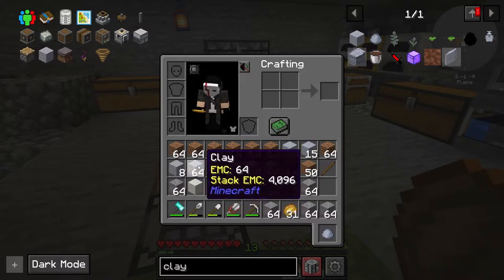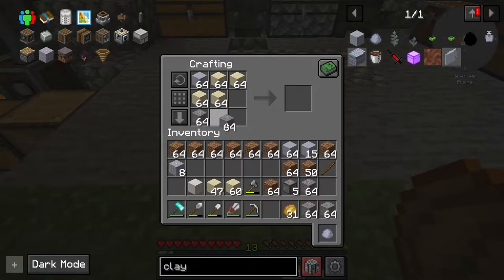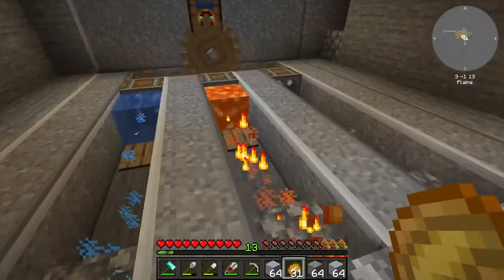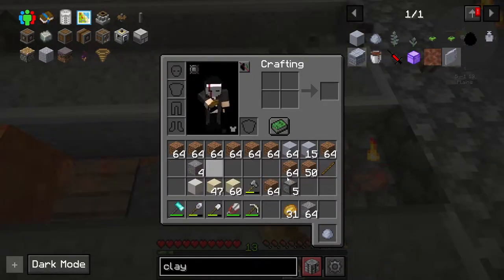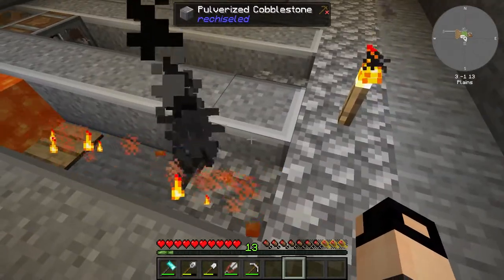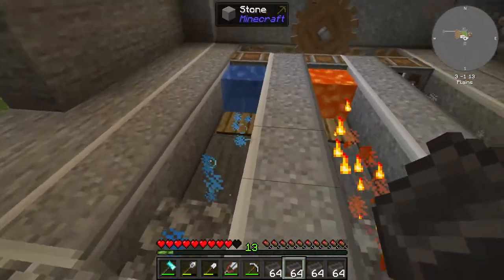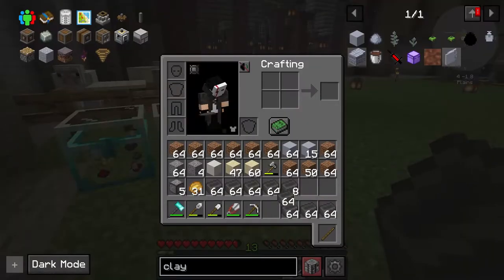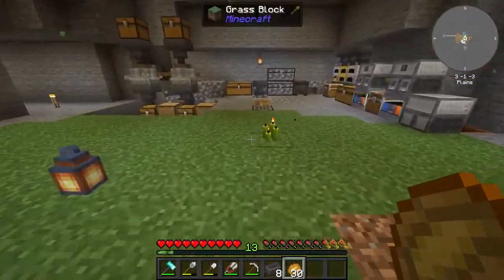We got a lot of clay but I'll use just one stack of clay, four stacks of sand, and four stacks of gravel, which should give us a lot of grout. That's a lot — check this out. I place all the grout here and eventually this will all turn into seared brick. Seared brick is done — nine stacks of seared brick, hopefully enough for everything we need.